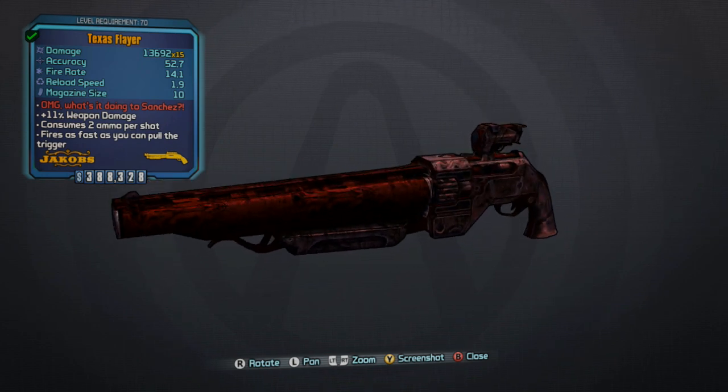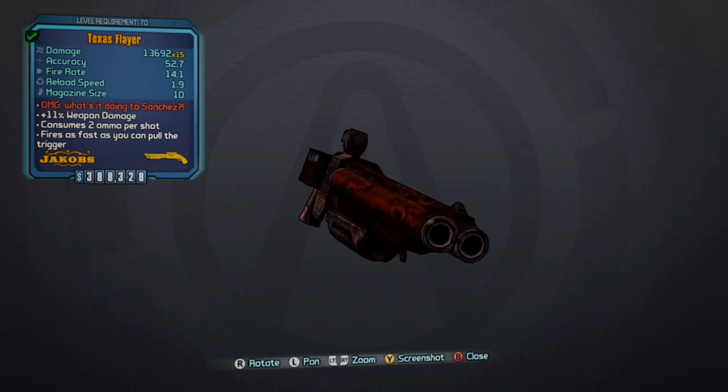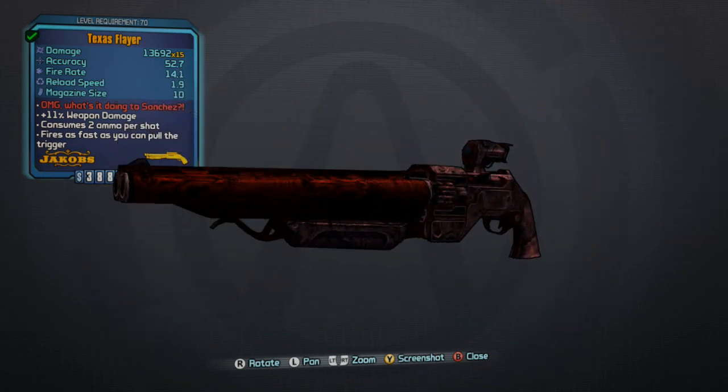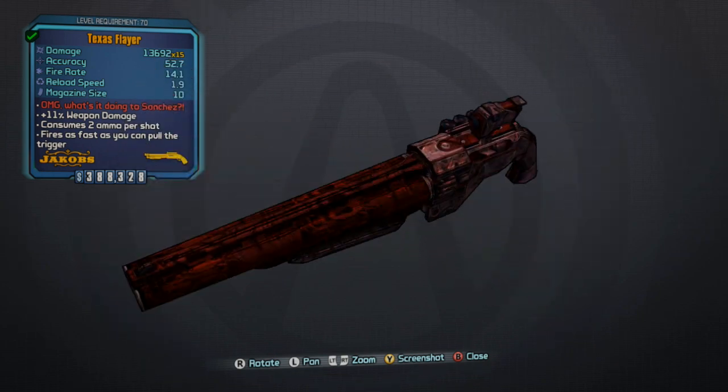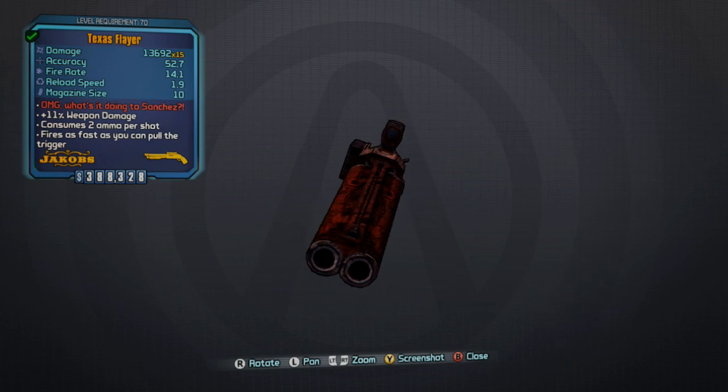I'm going to go over the stats first. The damage on it is 13,692 x15. The accuracy is 52.7. Fire rate is 14.1. Reload speed is 1.9. And the magazine size is 10, which is actually pretty large for a Jacobs gun. The red flavor text says 'OMG what's it doing to Sanchez.' On the wiki it reads that it consumes 2 ammo per shot, heavily increased magazine size compared to other Jacobs shotguns, increased weapon damage, slightly increased accuracy, and fires 15 bullets in a tight spread — or 17 if you have the Rustlers prefix.